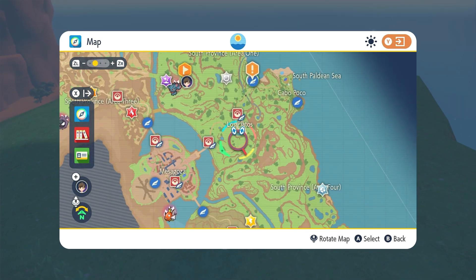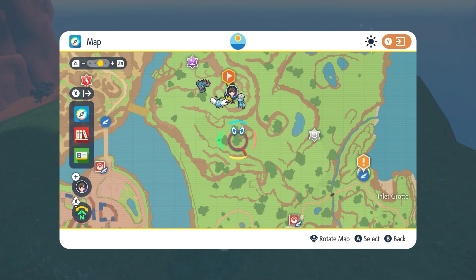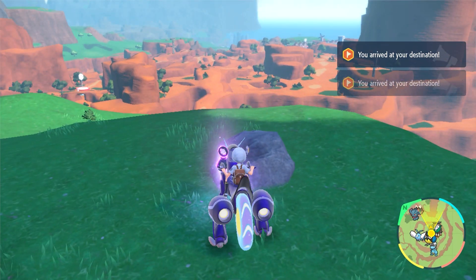Number four: again, we're pretty close to Los Platos. We're just gonna go in this direction and climb up to the top. At the top you will find another purple stake.